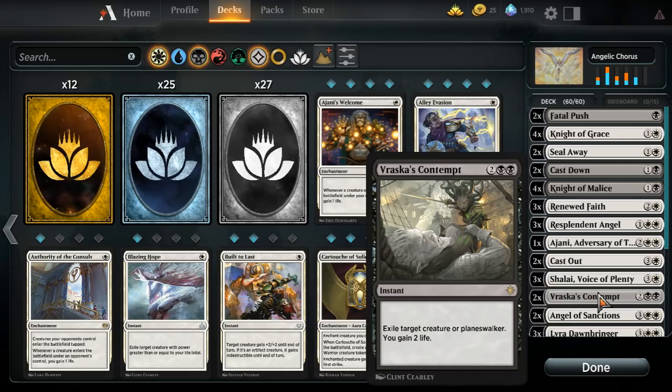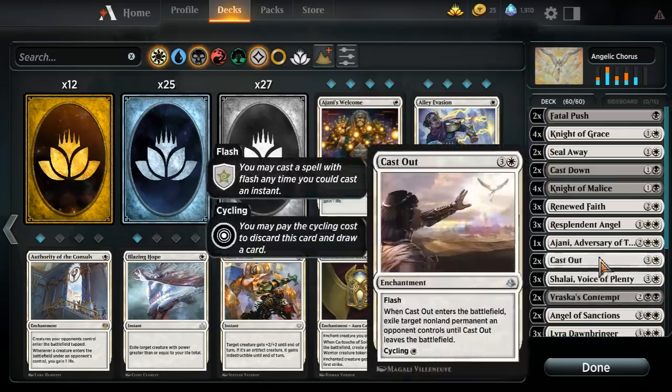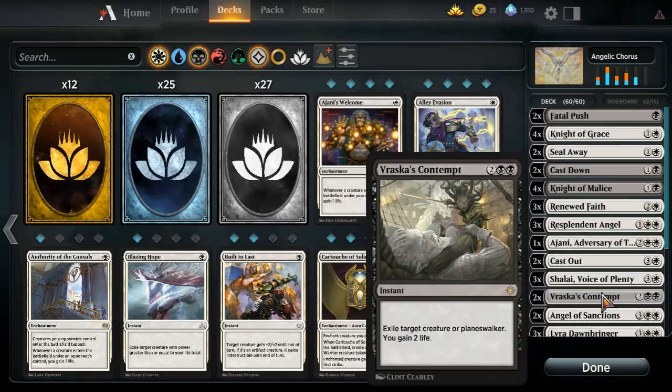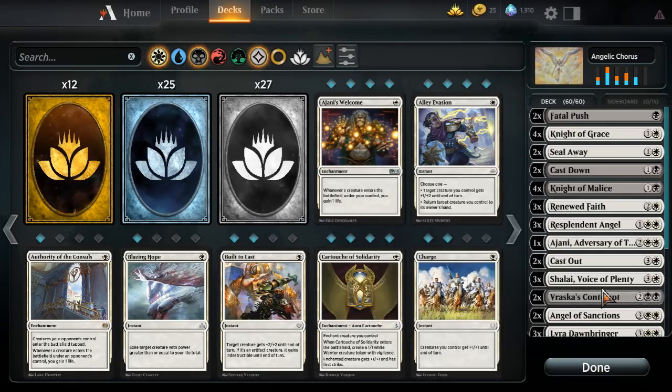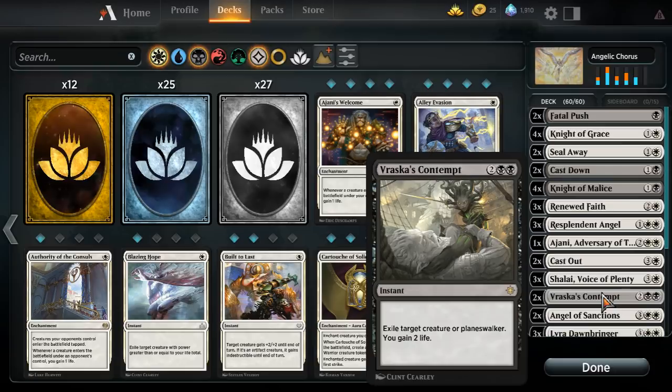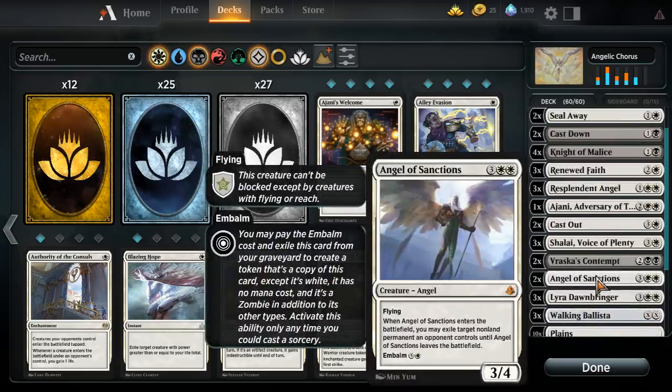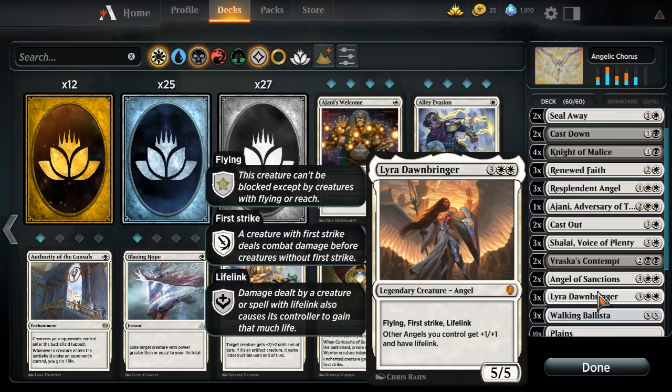Two Vraska's Contempt — it's good removal, hits planeswalkers, and gains you a little bit of life. You're probably not going to gain three more life randomly unless you've got Ajani tokens, but if you've emblemed Ajani you're probably going to win the game anyway. It is nice that you have so much incidental life gain in the deck where you'll probably be fine against the most aggressive decks. Two Angel of Sanctions — get rid of something, and if they kill it, get rid of something again. The card is helpful as removal and it is also an angel that works with Lyra.